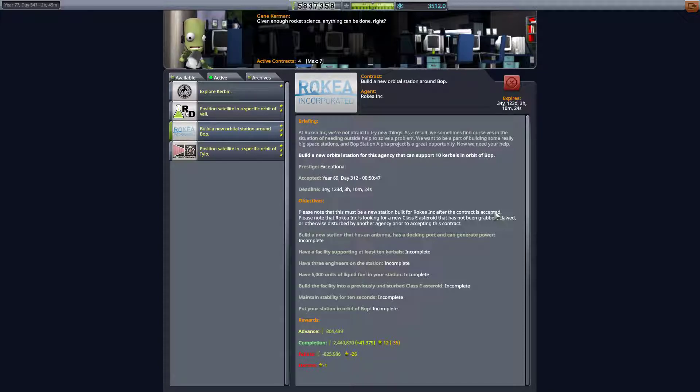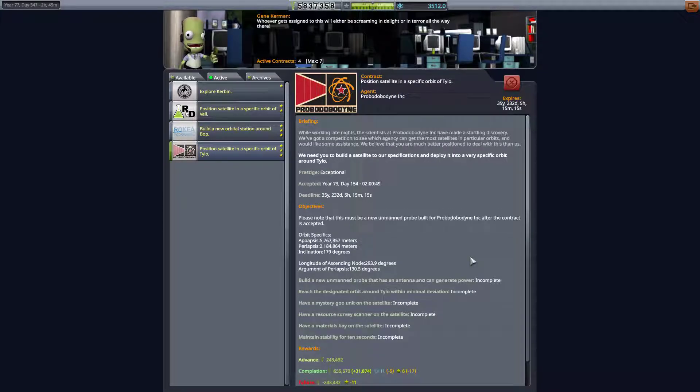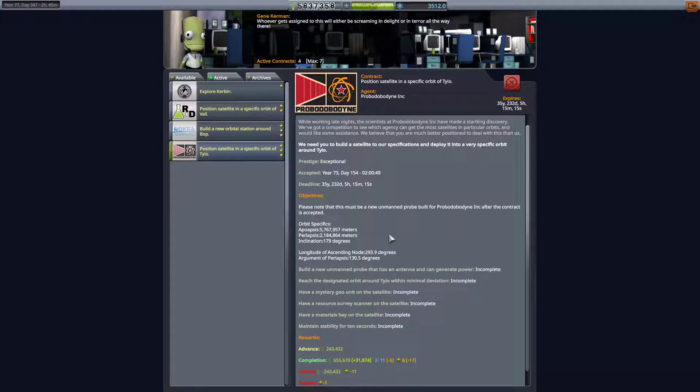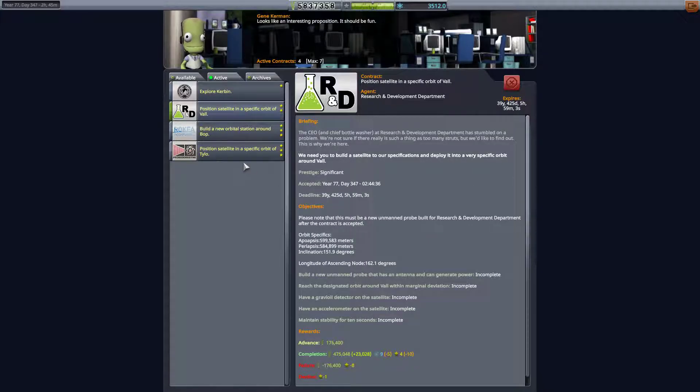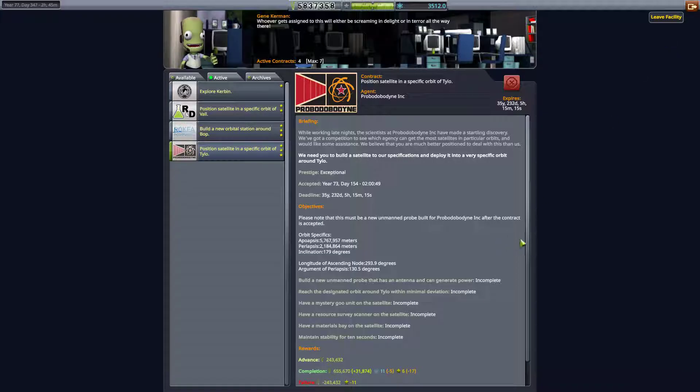In the meantime we should probably position a satellite in a specific orbit of Tylo. This is a three-star prestige mission. We would need to have a resource survey scanner on the satellite as well as a materials bay. We have 35 years to do it, and 39 for the vol. So let's go ahead and do that.